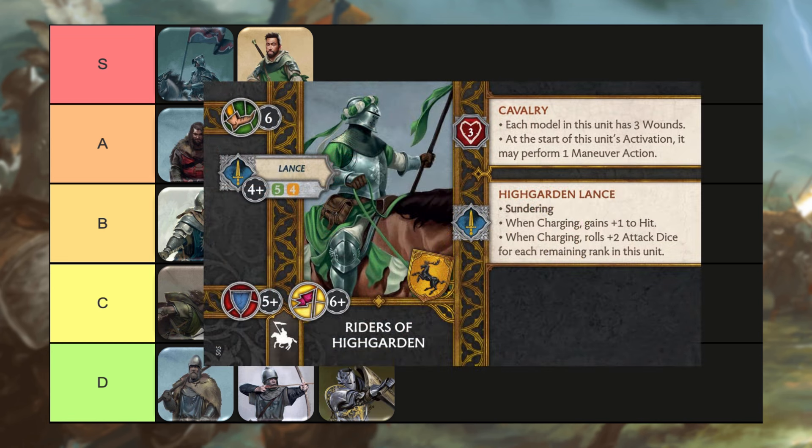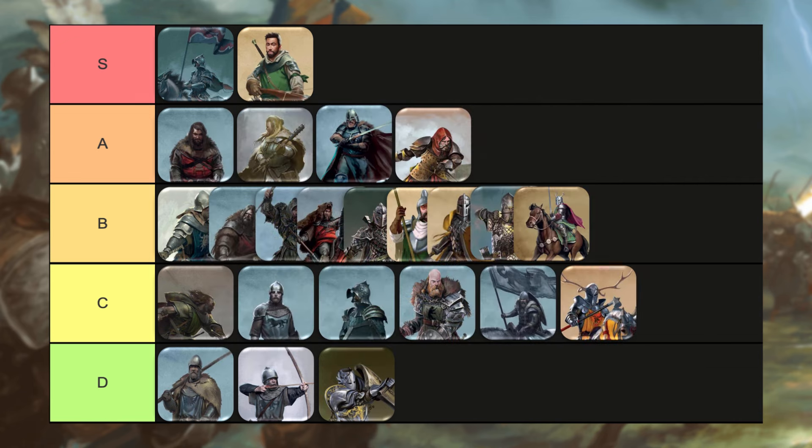Now moving on to the Riders of Highgarden, another six-point cavalry unit. They are kind of in a similar situation as the Tully Cavaliers — they can throw a lot of dice at something and have the same synergy with Lady Stoneheart's Price of Failure. They don't have the Rally Banner that the Tully Cavaliers have. With that said, I still think for a six-point unit you are just getting a ton of value out of these guys in the Brotherhood faction. Despite the fact that they don't have as many tools as the Tully Cavaliers, they are two points cheaper and still throw a ton of dice, and I think are amazing in the Brotherhood. So I'm putting them in the S tier right up there with the Thorn Watch and the Tully Cav.